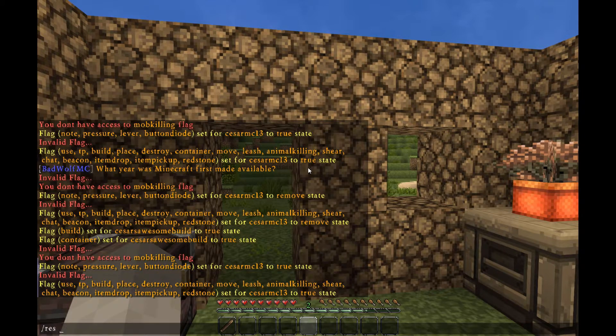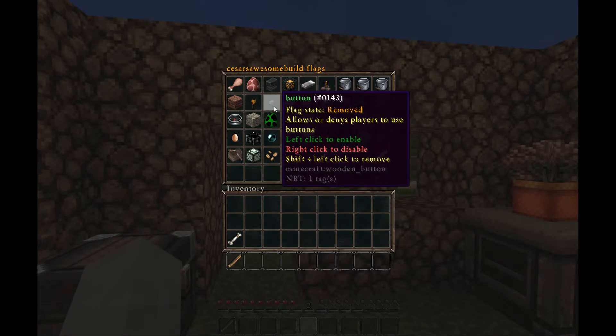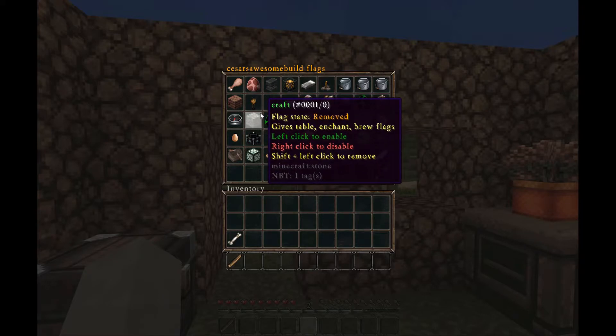It is important to note that some of these flags are nested within others to allow fine-tuning of permissions. For example, the button flag is nested under redstone, which is itself nested under the use flag. The parent flag will usually override the child, so if you have use set to false, it will override any of the flags nested within it, like redstone and button.